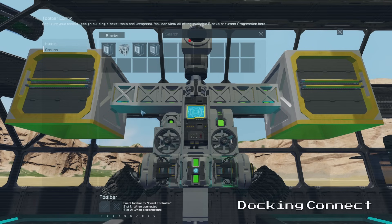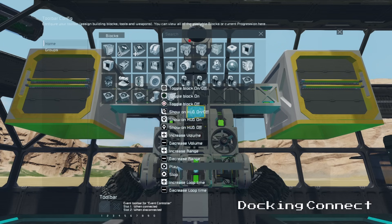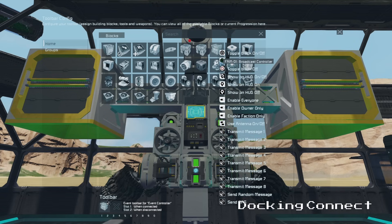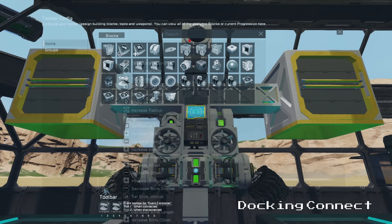Then we can set up all of our indicators and extra controls. On page 4 we set our docking sound block to play in slot 1 and our launch sound block to play in slot 2. On page 5 we set our broadcast controller to transmit message 1 in slot 2. On page 6 we set our light to change colours: orange when docked and green when it launches.